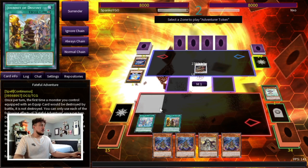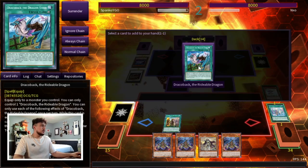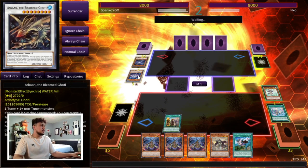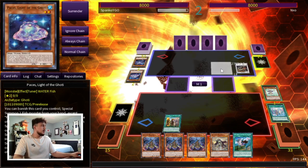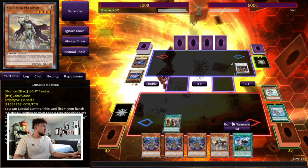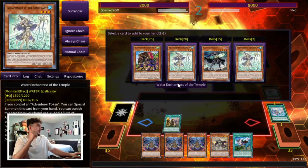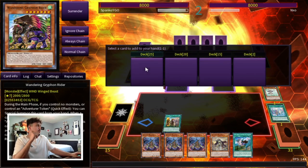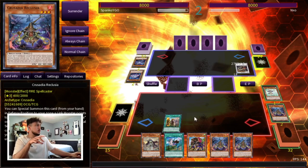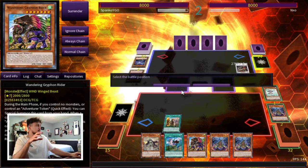Once I get the token out and he's gonna be able to Synchro Summon — which is fine — this card is really nice because as soon as I summon a card I can pretty much search the Draco Back. That means when I search the Griffin Rider, I have something to discard, which is really nice. We're gonna search the Draco Back. He banishes the token and then gets to banish a fish monster from his graveyard and special summon it back — okay, that's fine. We still have our Crusadia monsters to play with.